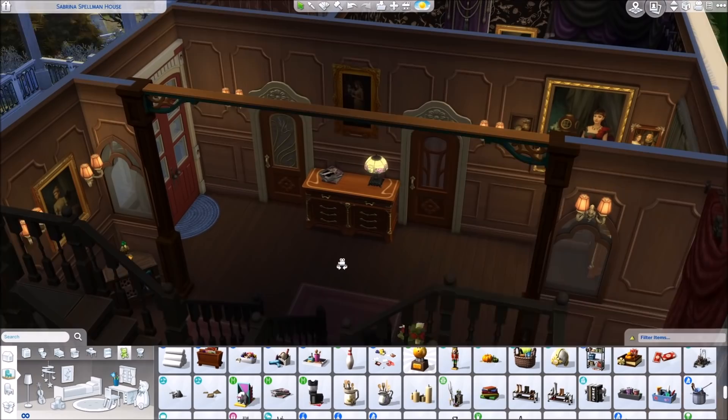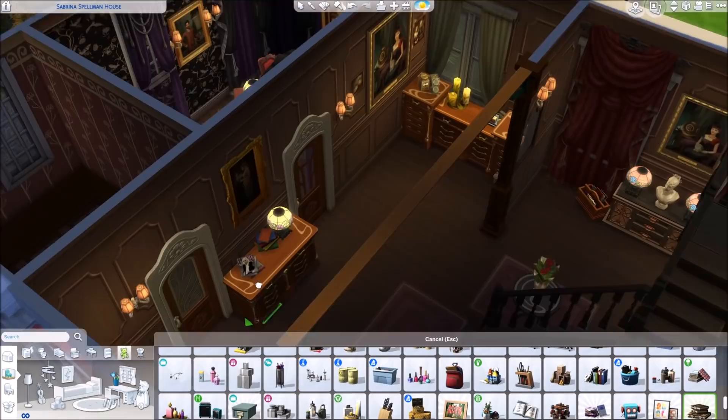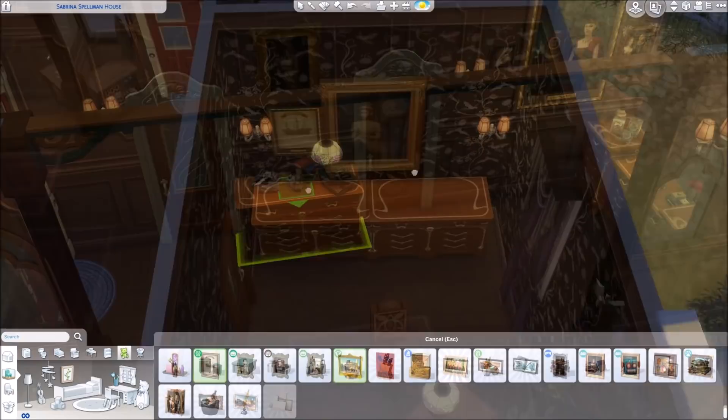I didn't want to use too much light — I wanted to make it look a little bit more eerie and use darker colors. But I didn't want to use all black because they didn't do that in the series either. They basically just take a lot of darker browns. Because of the moody lighting — they wanted it to look very dark and mysterious in the interior as well, but also very cozy, because basically two witches and their niece are living there. Also the cousin Ambrose is living in the attic.